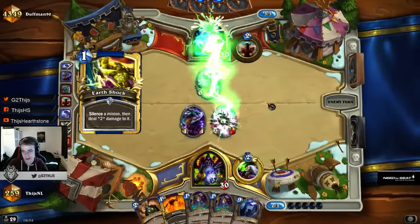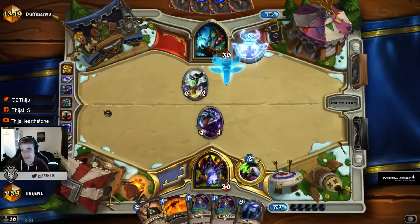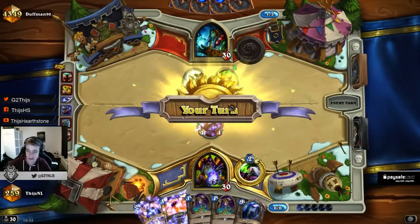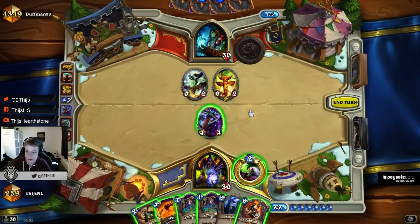Getting the Earthshock there. Used Crackle together with Earthshock for one Guardian. The value we're getting out of our cards is really big now — you can see it in the hand size. We're fine on board. Drawing it here — I don't even think I use it now. Just double summon it, yeah, looks pretty good. The only good thing is he has no way of dealing with it.